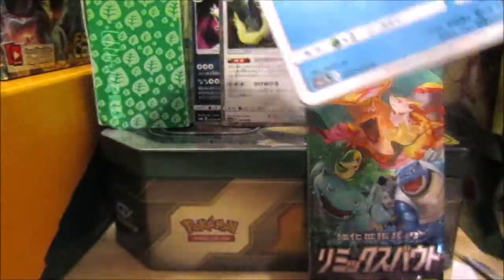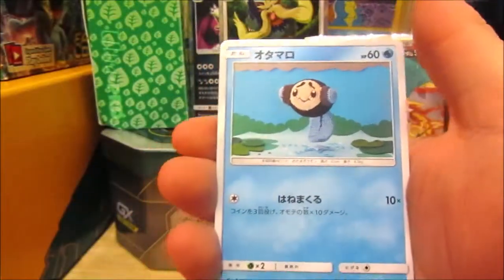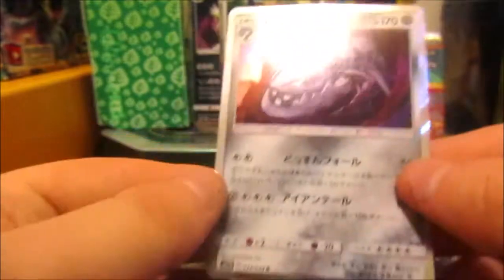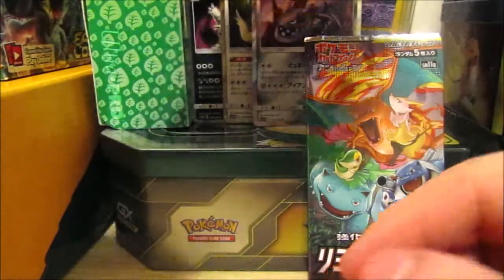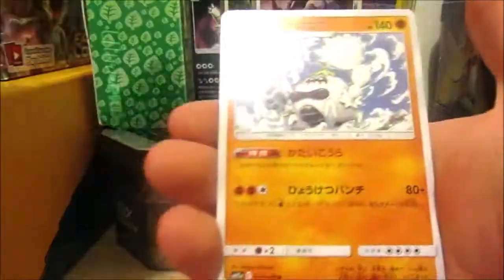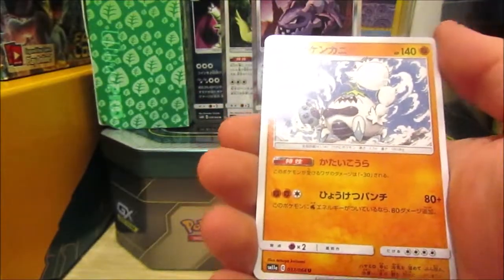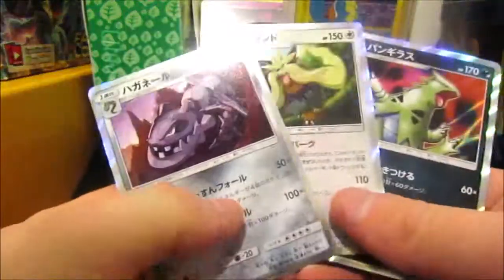Yep, we can match it again! We got Empoleon, Tympole, Curelia, a dog, and we got a holographic Steelix — very nice. Imagine me getting excited over holographics in Japanese! In the Remix Bout pack we got Heatran, Heracross, and the rare is something like Carbink — whatever. We didn't do too bad this round — three holographics out of five. I say that is a win in my book.